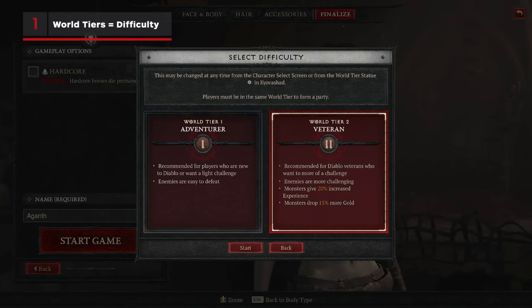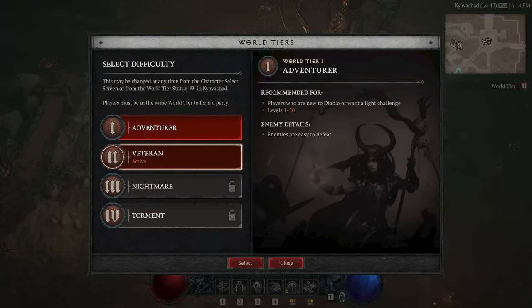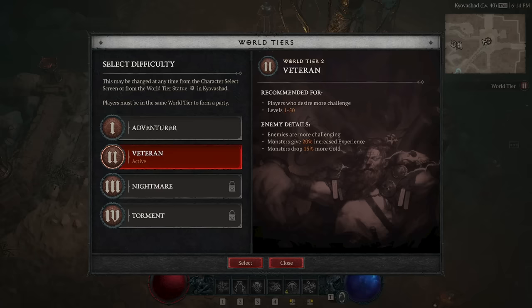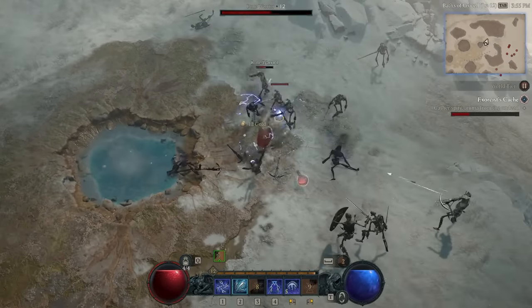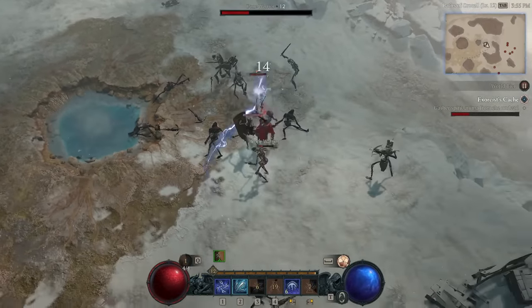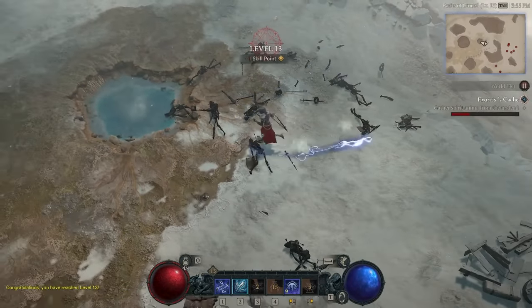The different world tiers in the game act like a difficulty system. World Tier 1 is recommended for new players, or those wanting a casual playthrough experience, whereas World Tier 2 provides more challenging enemies that reward you with 20% more experience and 15% more gold. From our experience, World Tier 2 is the sweet spot, as 90% of the time it's not too difficult, and the resource bonuses help the progression feel more rewarding.